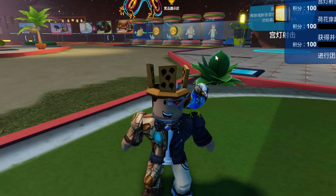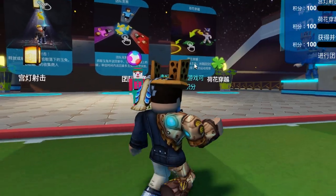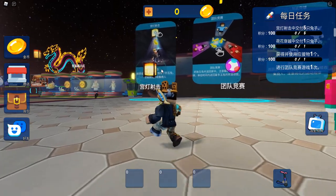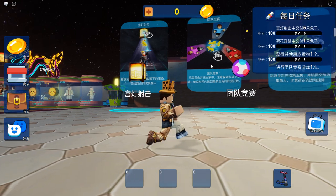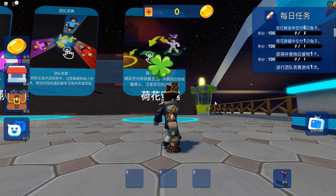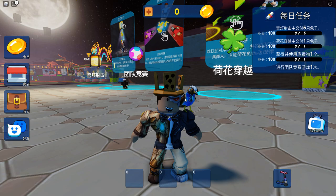The first part is figuring out how to redeem those prizes. It's pretty easy but it takes a long time. You have to collect a bunch of points by playing one of three mini-games. The one to the left with a lantern is where you get a gun, shoot lanterns, and collect bunnies. The middle is a team game where you grab bunnies and bring them back to your base. Far right is an obby where you go to the end, pick up a rabbit, and bring it back.